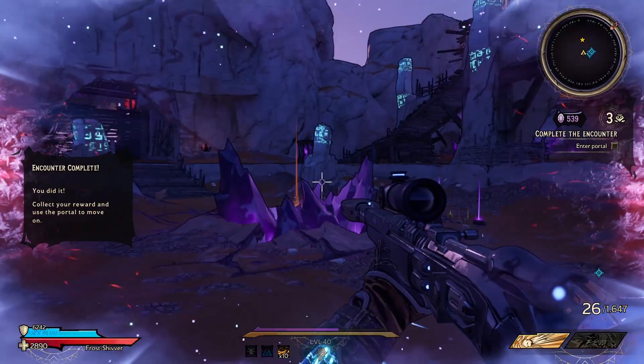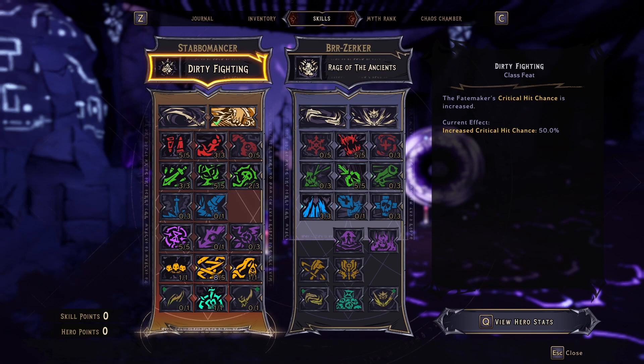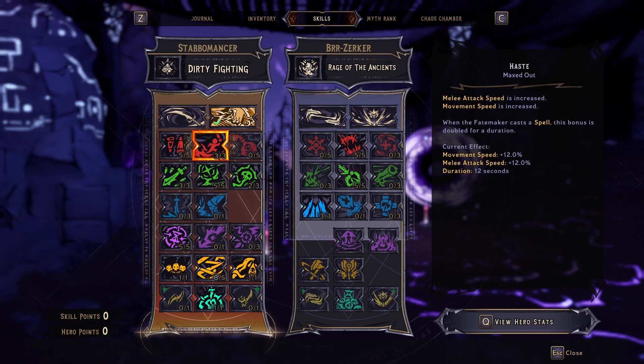It's an extremely powerful assault rifle and I highly recommend you get your hands on this. As for the skills we're using — this is my new favourite build, strongest build. I'm going to do a full video with the Archaic Host showing this off, but for those who want a quick glance, this is what we're using.